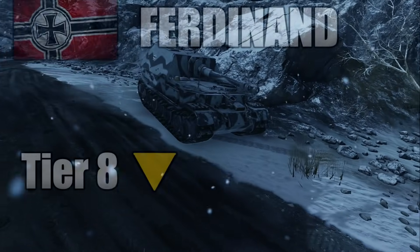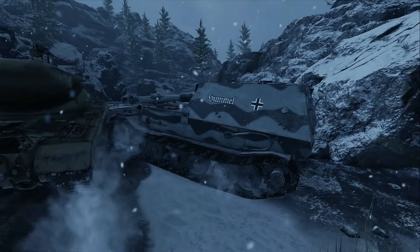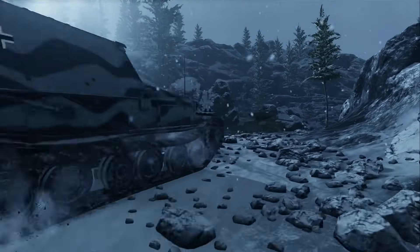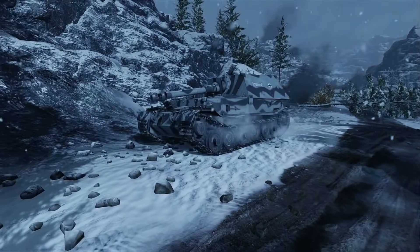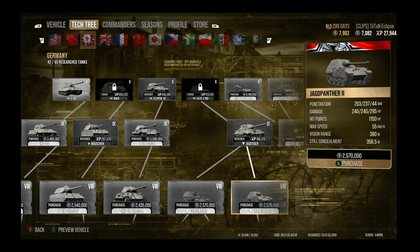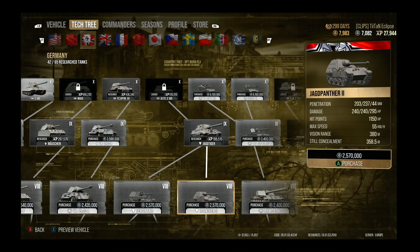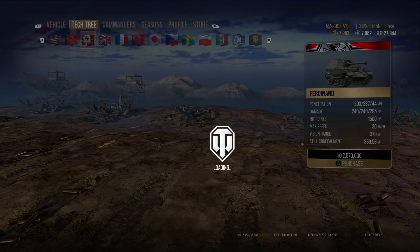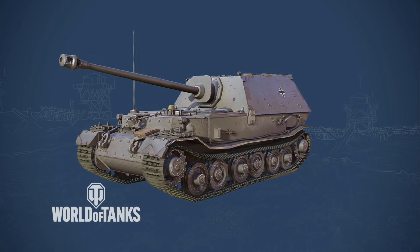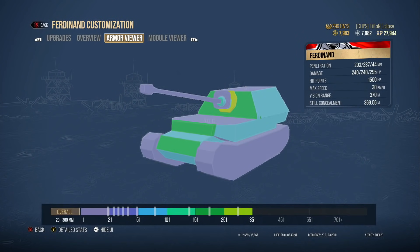The second tank on our list is the Ferdinand. This is a tank many of you may have accidentally gone down. Comparing it to the alternative Tier 8 German armoured tank destroyer — the Jagdpanther 2 — it doesn't even come close and gets completely overshadowed by its counterpart. The Ferdinand is meant to be more armoured than the Jagdpanther 2, with effective, bulky armour where you can actually bounce shots.